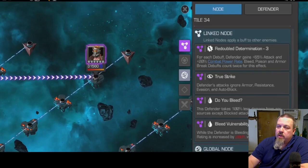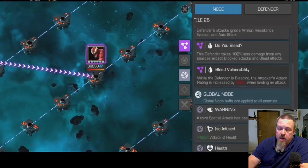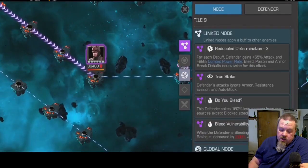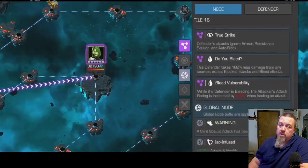Your first fight is Deadpool and then Star-Lord. The rest of the path includes Carnage, Wasp, Daredevil Hell's Kitchen, Doctor Octopus, Scarlet Witch Classic, Gamora, and then Deadpool X-Force.